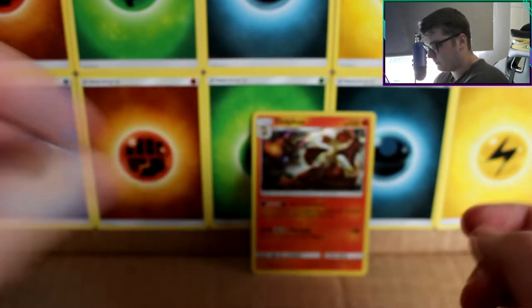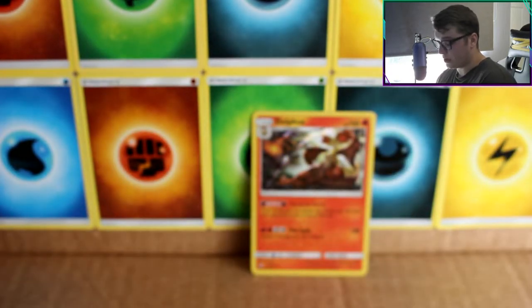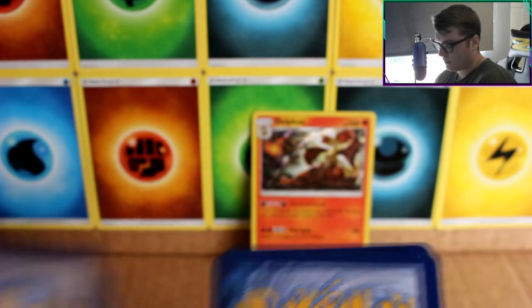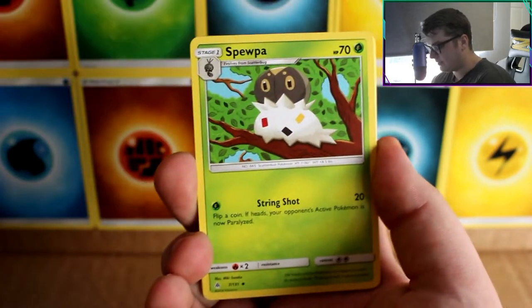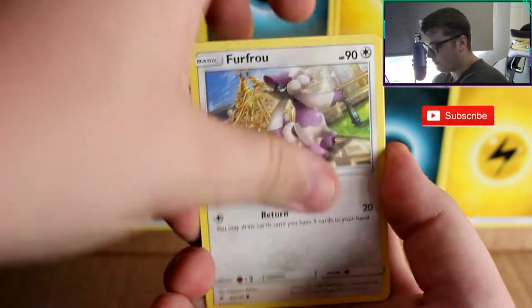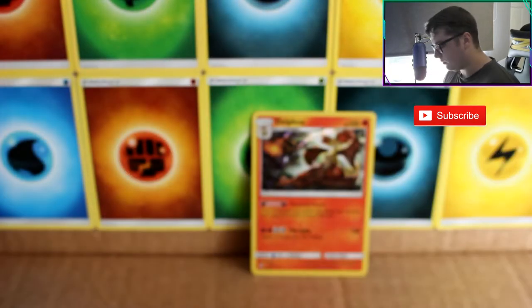Next pack is the Greninja pack art. Like I said in the last video, I really want any type of Greninja card — that would be lovely. We've got Spewpa, Noibat, Magnemite, Scralp, Burthroo, Litleo, Froakie. Reverse is a Dedenne and the rare is a Delphox Holo. I'll keep a pile of Froakies because Greninja is one of my favourite Pokémon.